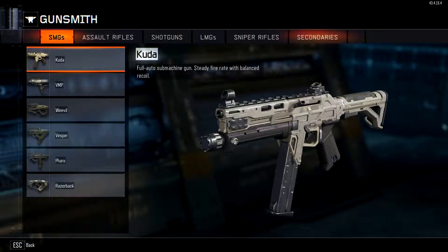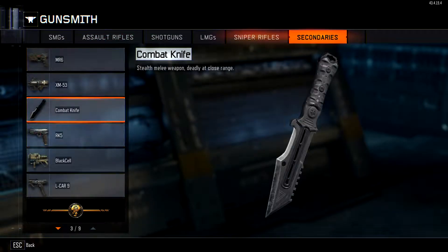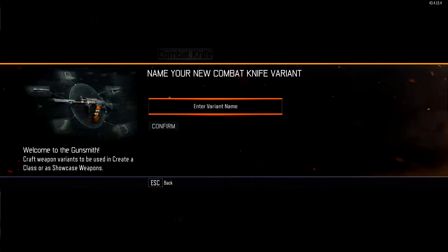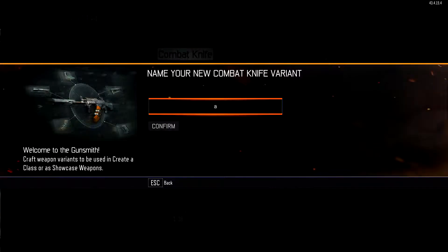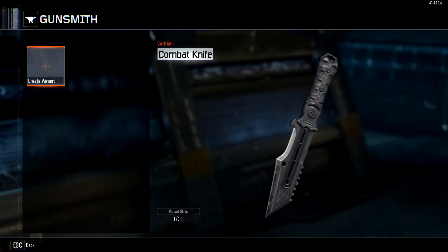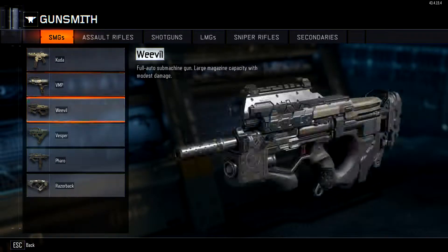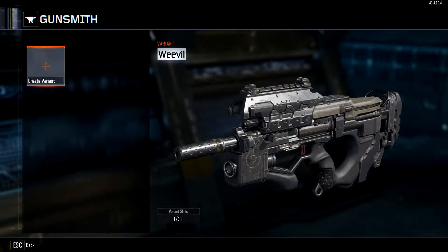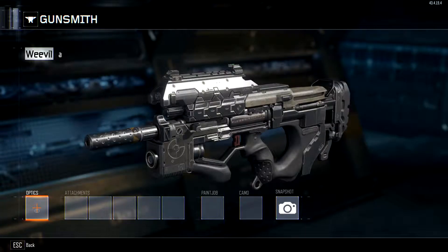Just pick whichever weapon you want to run with. Keep in mind that even though you can pick it, you won't be able to showcase it unless you have it unlocked. So keep that in mind when trying to showcase something. I'm gonna go ahead and pick the combat knife — actually, let's do something else so I can show you attachments too. We'll go to SMG and go to our Weevil since we have the Epic Storm on there now, and create a variant.